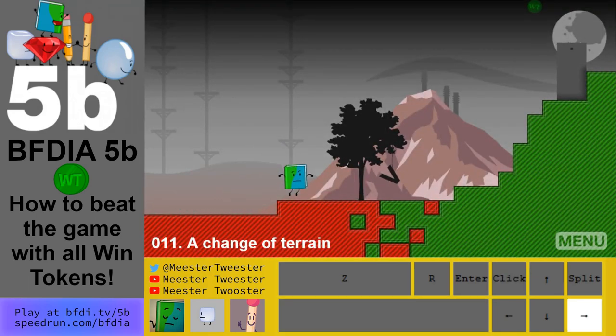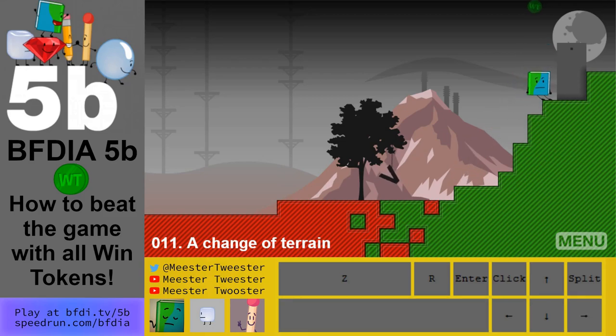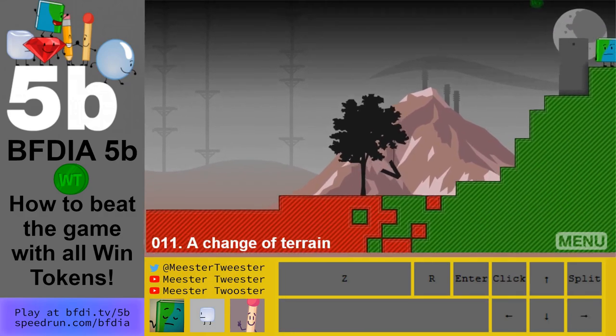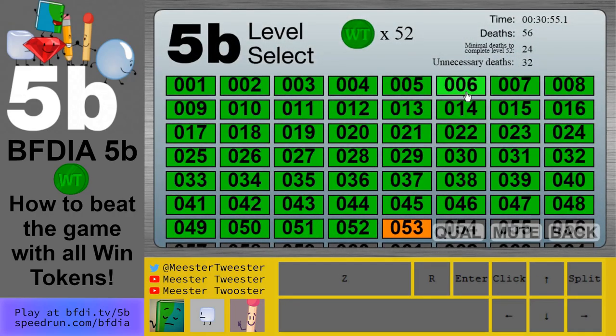Level 11 is another easy one. Run and jump across here, because if you stay in front of that too long it activates, then jump off of this platform, and complete the level.